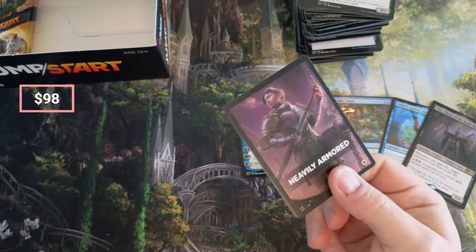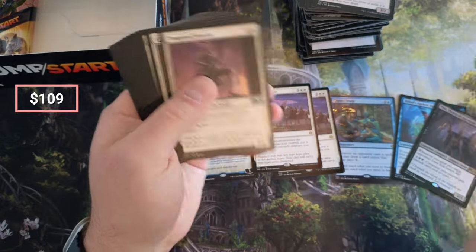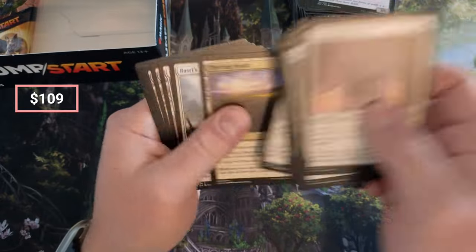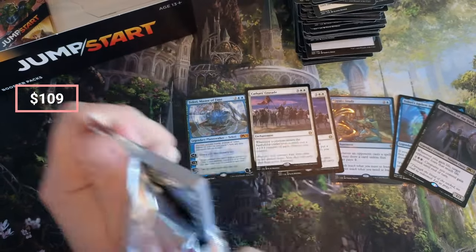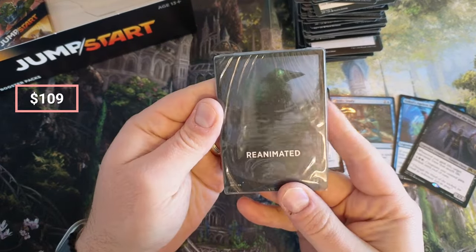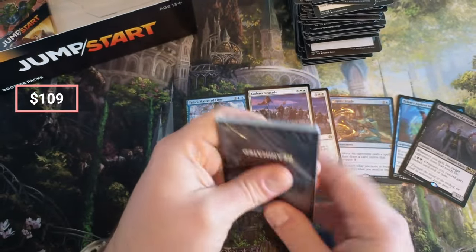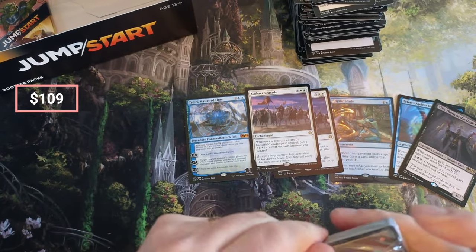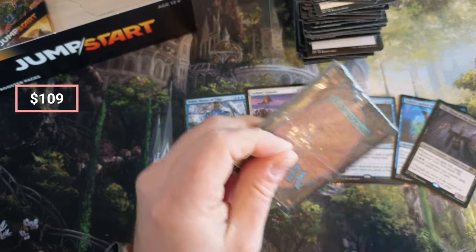Exquisite Blood is in here — I know it is. Cathars Crusade again, that's another 10-13 dollar card. Siege Striker. Reanimated — Cauldron, Phyrexian Tower! Come on! Sacrifice a creature — two black, two swamp. We need a surgical procedure here.